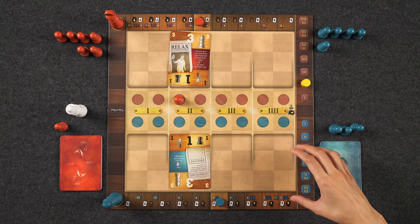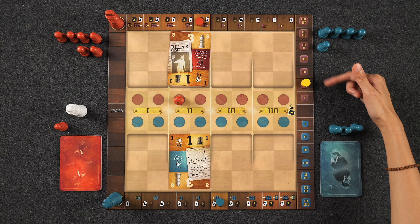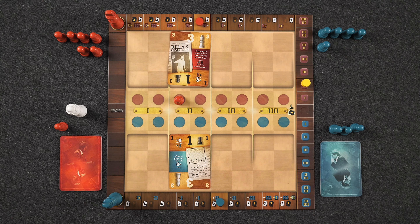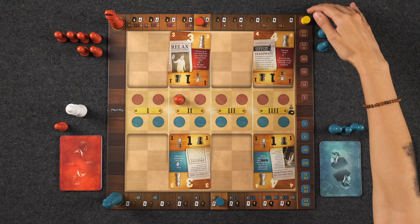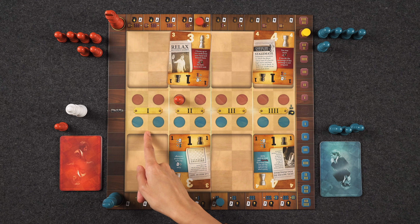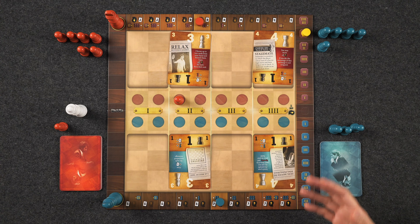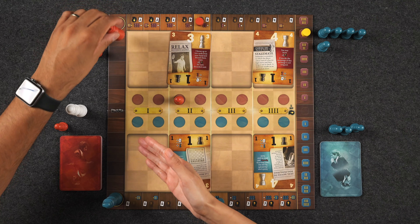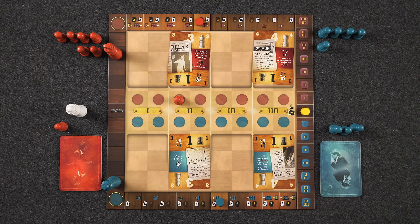Each game ends when either all four exchanges have been played, or if at the end of an exchange the sum of the remaining exchanges is lower than one player's advantage track. For example, if Naveen wins four points of advantage and the remaining exchanges total four — which is less than his current advantage — it means there's no way I could catch up, so you might as well end the game. You can also resign at any point. Whoever is further up on the advantage track gets one point for the match. If the marker is in the very middle at game's end, it's a tie and both players get the point. As soon as a player reaches six points, they win.